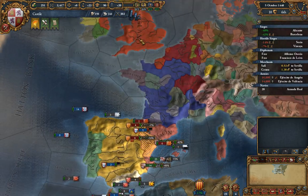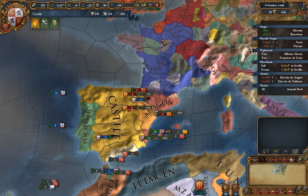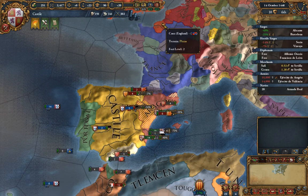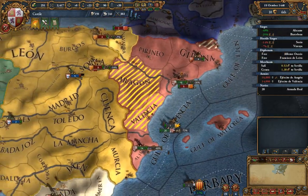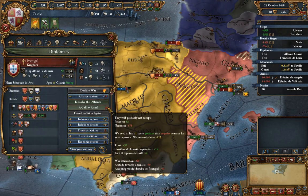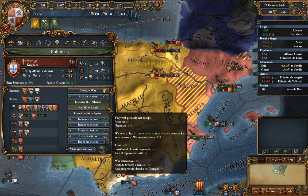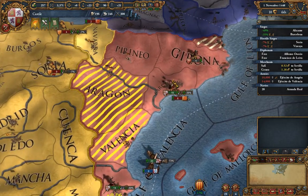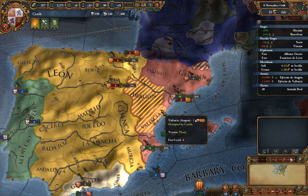England has announced France as its new rival now that it has lost the Hundred Years' War, though it still holds Calais and another province. Portugal, even with the war ongoing, would still not accept a call to arms — it would destabilize them, they still like our enemies too much, and their war exhaustion is very high. So we won't be able to count on Portugal for support.